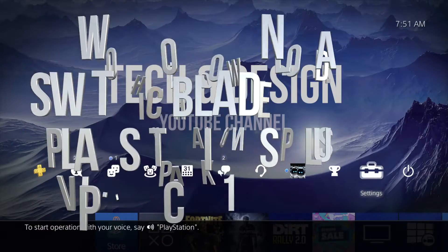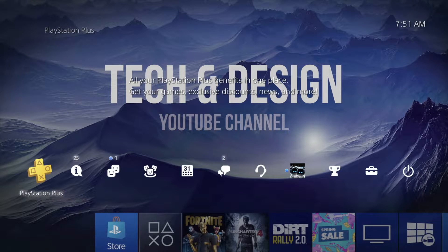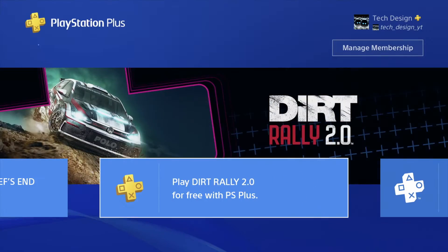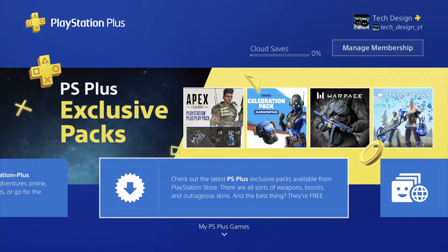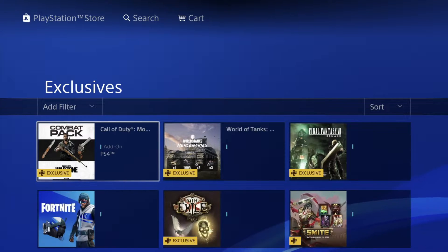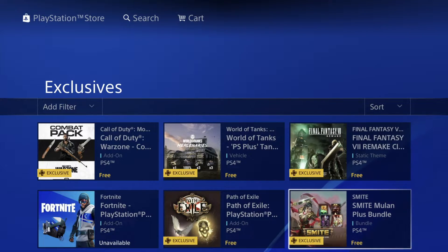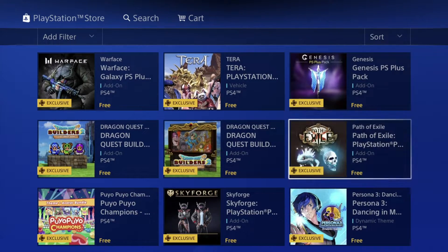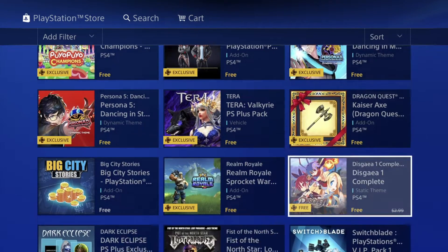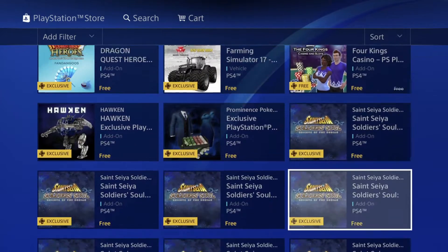Hey guys, in today's video we're gonna be downloading a lot of free stuff from your PlayStation Plus membership. Let's just go right into PlayStation Plus and scroll to the right — we're gonna see a lot of stuff. Right here we should see PS Plus exclusive packs and more. We're just gonna let this load and we'll see a lot of stuff that we can download for free, as long as you guys are members.